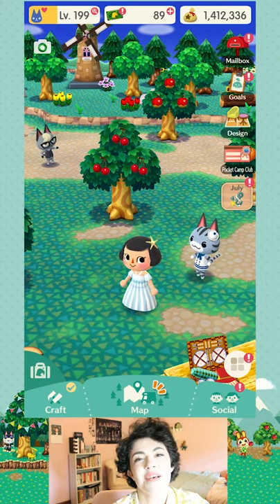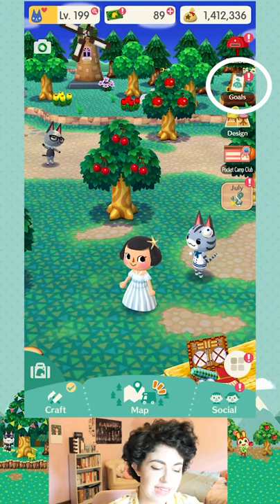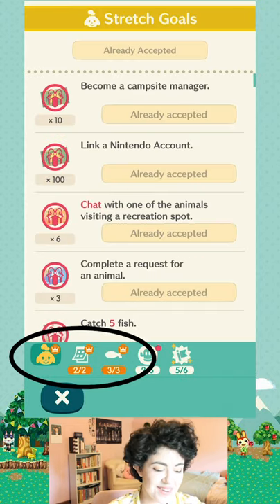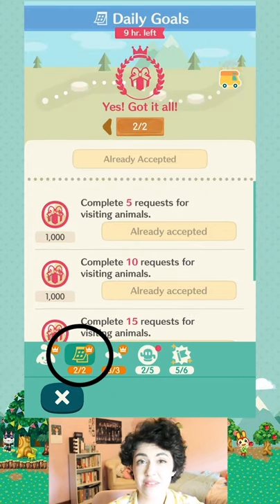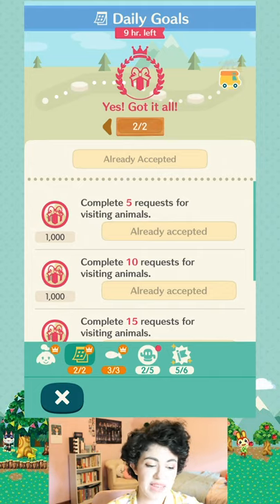Our second way of getting leaf tickets is by completing the goals. You can see the goals tab with Isabelle's clipboard. Every day you'll get some daily goals — unfortunately you'll never see leaf tickets there. You might get bells or treats by completing daily goals, but not leaf tickets.